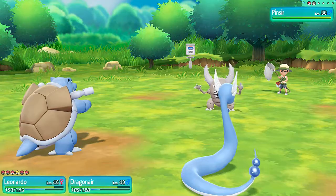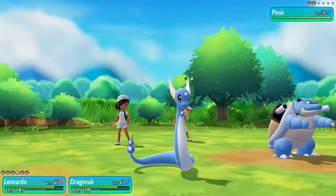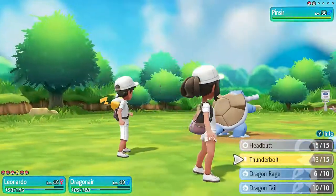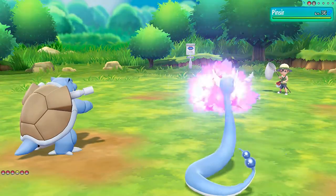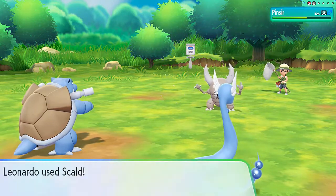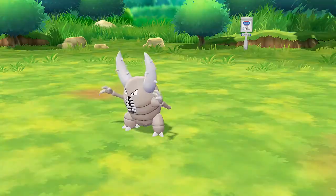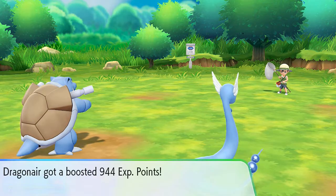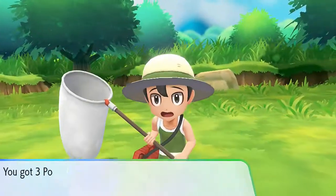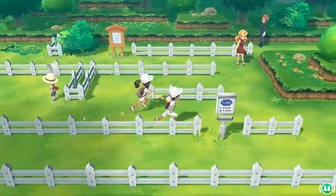I don't think you can get Pinsir here, I could be wrong. Let's go again with another Scald Attack — it's going to be an easy battle. Dragon Rage. Some pretty rare Pokemon being used right now. Scald — flaming water of doom. There goes Milo. So I think we've already done this whole place right here, now it's going into the next route and onto this bridge.